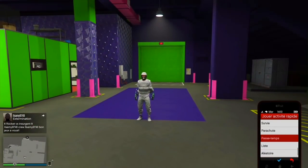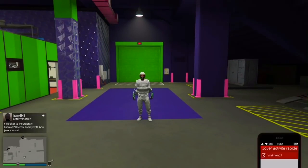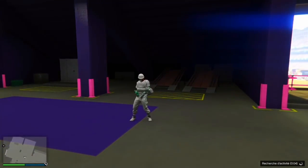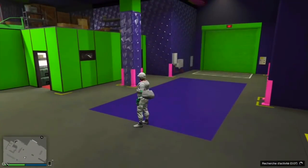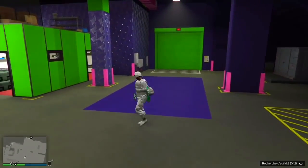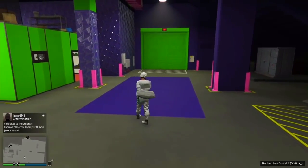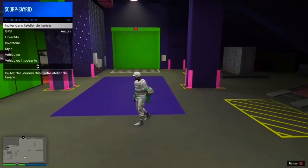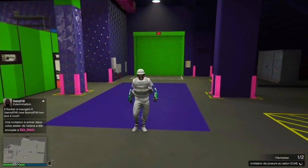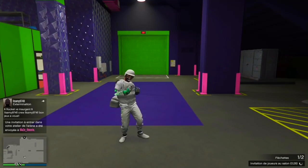Une fois à l'intérieur de votre Arena War, vous allez devoir lancer une activité rapide — un passe-temps avec ami dans la session. Vous lancez votre téléphone, faites « activité rapide », « passe-temps », et vous lancez n'importe quel passe-temps avec ami dans la session. On attend que ça marque 1 sur 2 — par exemple « fléchettes 1 sur 2 ». Une fois qu'on a 1 sur 2, on fait « inviter dans l'arène » pour inviter notre ami.